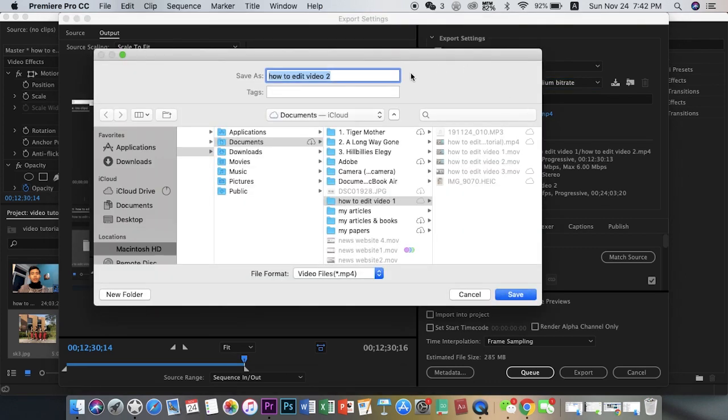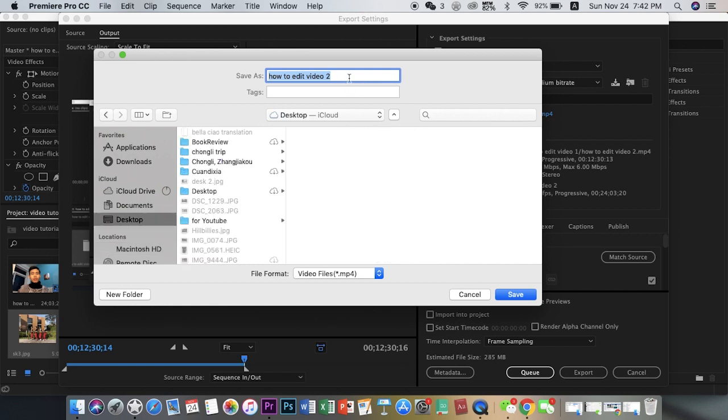Find location and image. Location is a cover of the desktop. Save it.